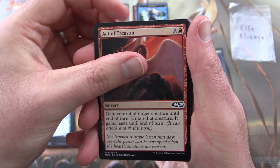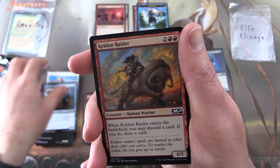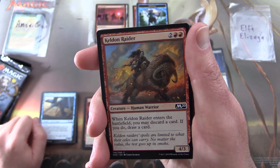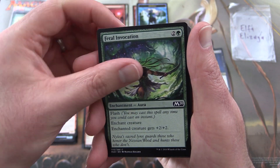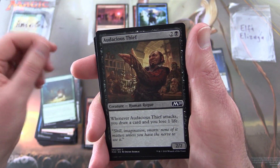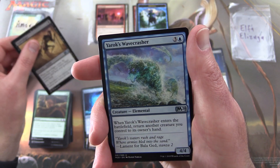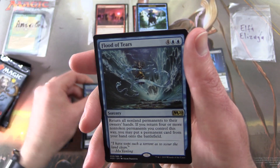Pack two for Elfa Elazaga: Act of Treason, Squad Captain, Faerie Miscreant — and who's looking forward to Throne of Eldraine? I hear there'll be some fairies in there — should be pretty cool, lots of fairy tale, Brothers Grimm type stuff. Keldon Raider, Feral Invocation, Fathom Fleet Cutthroat, Ferocious Pup, Audacious Thief, Rabid Bite. Uncommons: Portal of Sanctuary, Gravedigger, Yarok's Wavecrasher. And the rare is Flood of Tears.